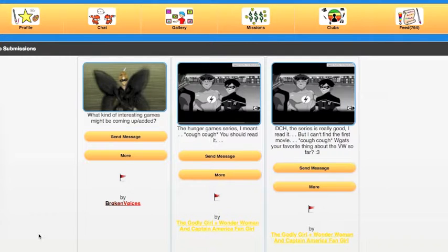And also, Godly Girl asks: DCH the series is really good, I read it, but I can't find the first movie. What's your favorite thing about the virtual world so far? I like the idea that you can actually doodle stuff and then put it in the world. It would be really nice if it all comes together and you can actually create your flower, create your pets, build stuff.